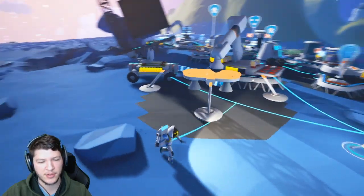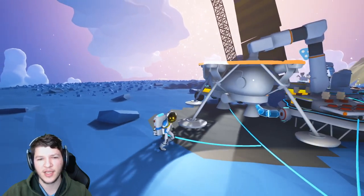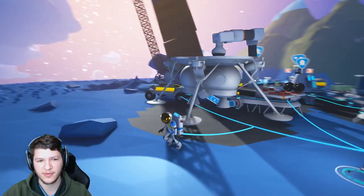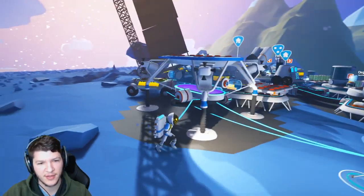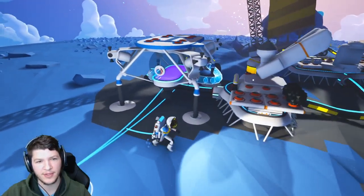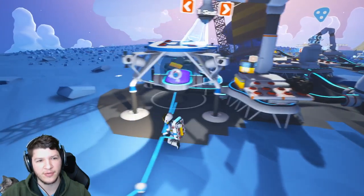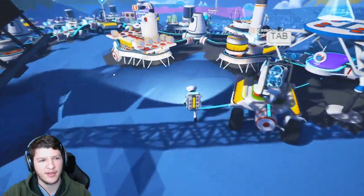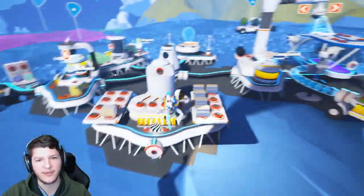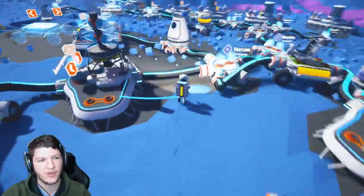Look at this, this thing is massive. Look how huge that fuel tank is. We're gonna have to put some fuel in this thing and we're gonna need a seat too. Can we just put a regular seat in this? Probably not. So for a seat we need compound, and we're gonna need fuel.